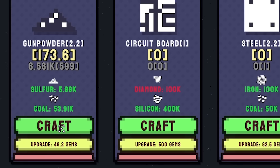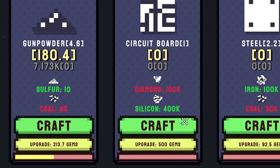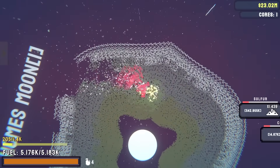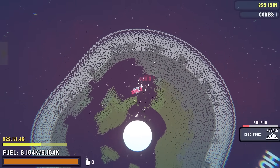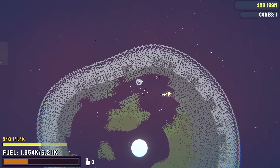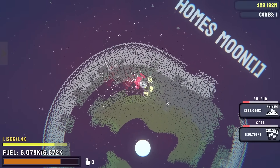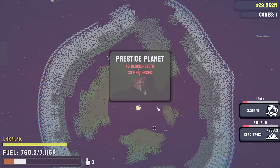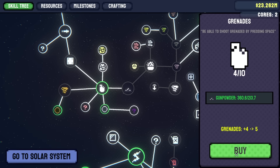We can now craft gunpowder and steel, and upgrade the craft speed - we're getting four gunpowder every time now. There's something about watching numbers go up bigger - I just love it. Question is, can I destroy a core now? I've got full health but remember, my health is regenerating. If I do a bit more mining to get my fuel bar back up, and then second hit - yes, we've prestiged it. In the meantime, let's add another grenade and have a go at the prestige moon.